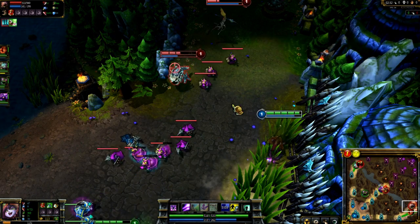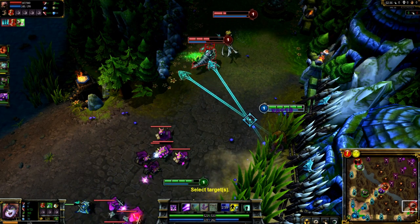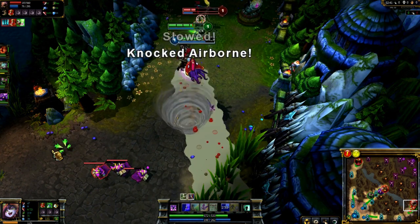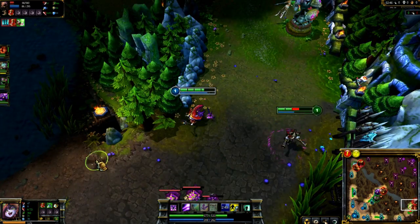When casting Glitter Lance, pulling your mouse cursor close to your champion will make both lances shoot in different directions. This way, I'm able to hit both Janna and Kog'Maw for slows, though Janna turns and runs. The slow lets us push Kog'Maw back again and continue to dominate the lane.